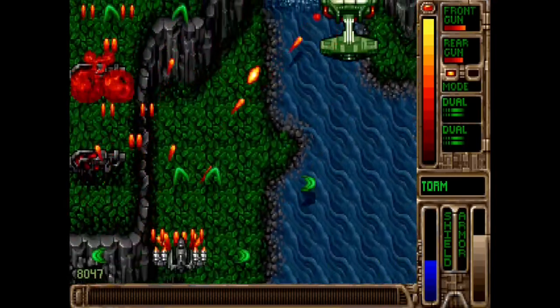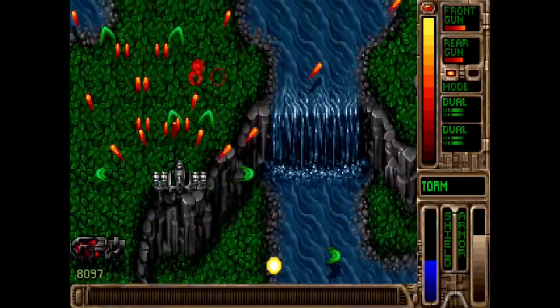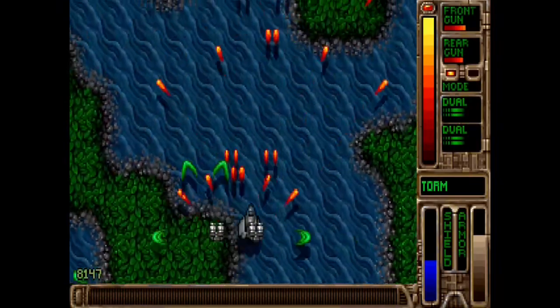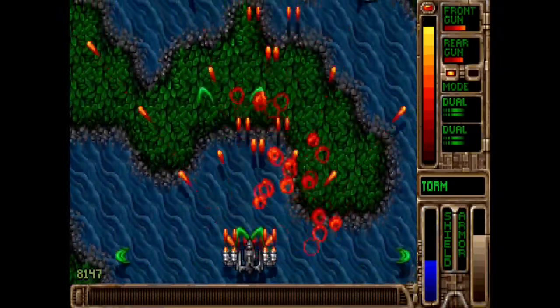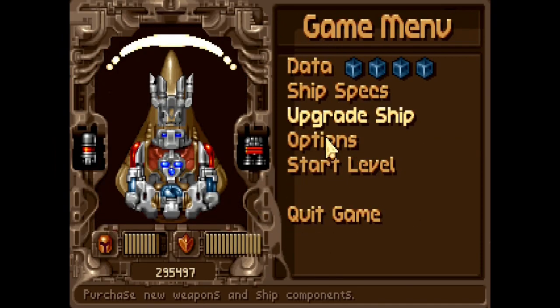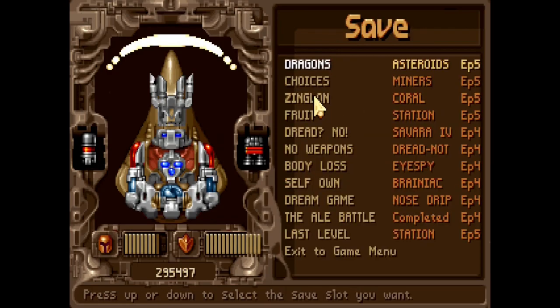The only difficulty spikes you'll get are for the end-of-episode bosses since they are multi-phase, so that's fair. Tyrian 2000 also features the possibility of New Game Plus — if you start on easy and finish all five episodes, you start again on normal with everything you have equipped and all the credits you have accumulated. This matters because some enemies and levels are only present in harder difficulties.